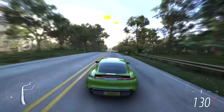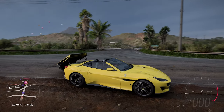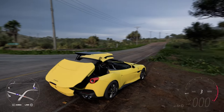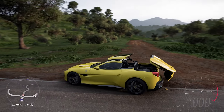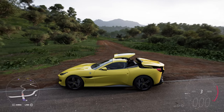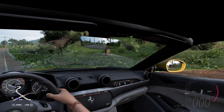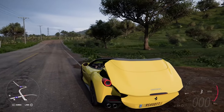Number one: we finally have convertibles. I'm so happy about this — this is long overdue. Some games like Midnight Club LA back in 2008 even had this feature. We did have this in Forza Horizon 4 in the auto vista, but we could never bring the cars out with it unless you used the glitch for the McLaren 720S.